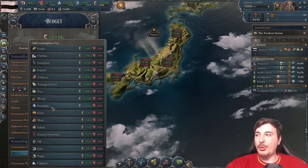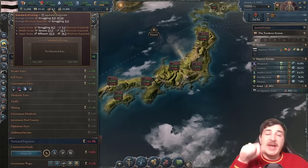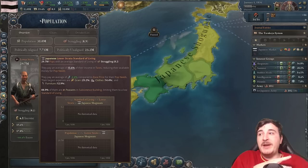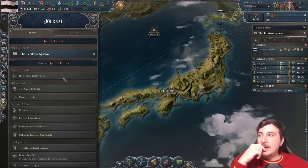We're going to keep medium taxation for now and add a few consumption taxes on services, luxury clothes, and porcelain — only a couple, because we don't want to affect our population too much. Our standard of living is 8.9, which is really bad and will continue to drop early in the campaign. These particular consumption taxes primarily affect the upper and middle strata, while the lower strata is more affected by grain, furniture, clothes, liquor, and tea — so we don't want to put taxes on those goods.